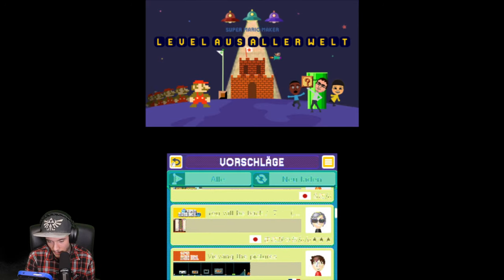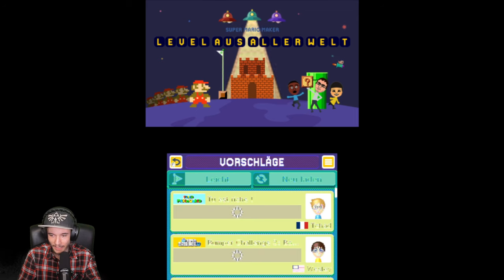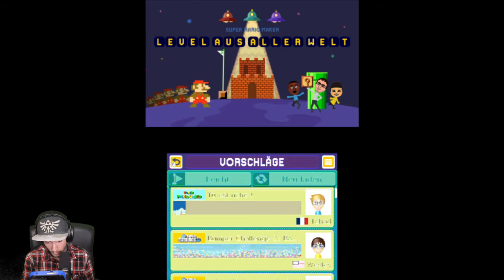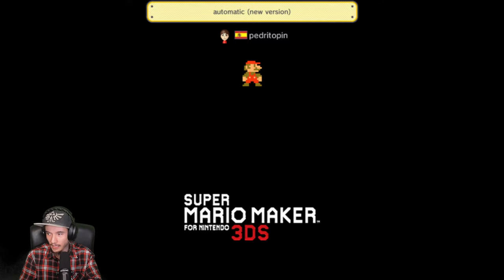Wir wollen auch ein bisschen filtern — zum Beispiel, dass wir es mal leicht machen. Wir wollen mit was Leichtem anfangen, was Gemäßigtem. Das wäre ein ganz guter Start. Was nehmen wir denn? Ich würde sagen, wir machen mal mit was Gemütlichem — mit dem Automatik-Level! Das war ja so eine schöne Spezialität des 3DS, dass man einfach nichts machen musste und alles um einen herum passiert!